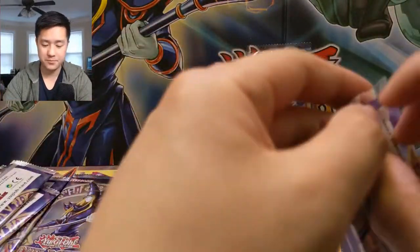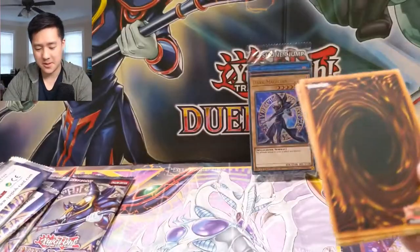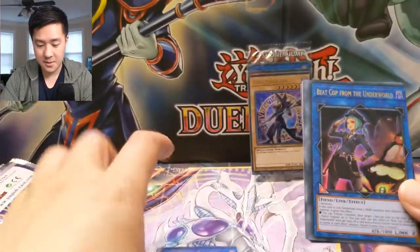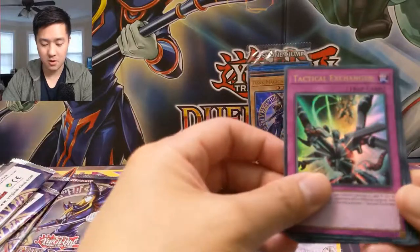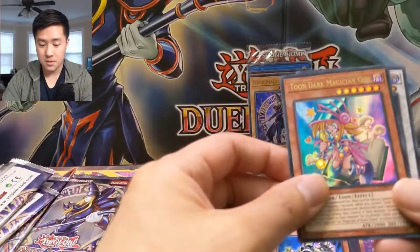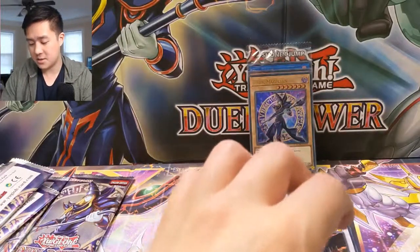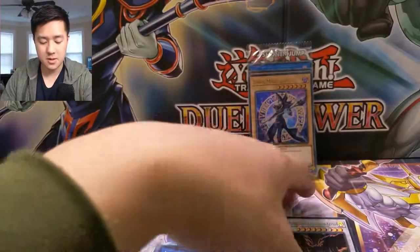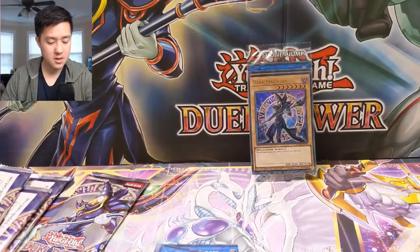We're down to two packs left and we only got one weak hand trap, so we definitely need to step it up. It seems to happen for all the first cards — or maybe it's the link cards, from their own sheet. Dark Magician Girl and then Red-Eyes Dark Dragoon. Not as bad as the other ones — all we have to show are some miscut cards. That's pretty bad.